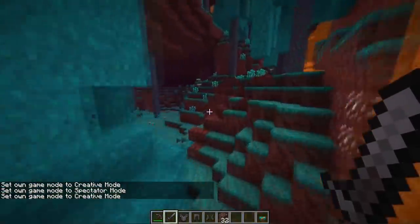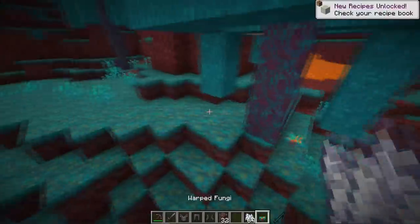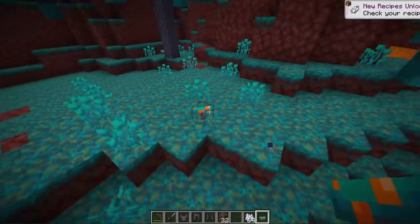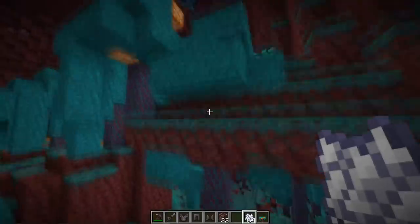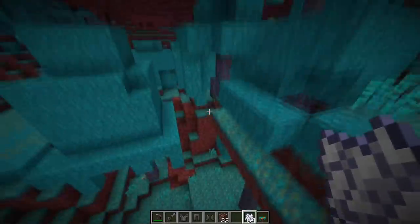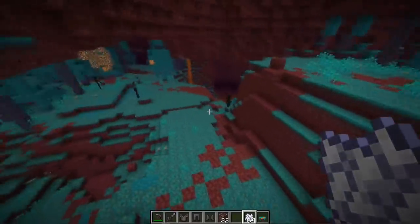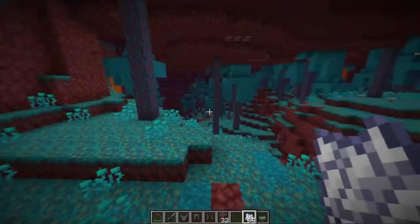A lot of very cool stuff coming to this 1.16 update. We'll be taking a closer look at all the different things and how you can farm them up. For example, these mushroom trees — you can go ahead and bone meal them and you get the massive mushrooms. That's going to be a lot of fun, trying to find ways to farm everything up as well as play around with all the different properties and color types that came out with this update.